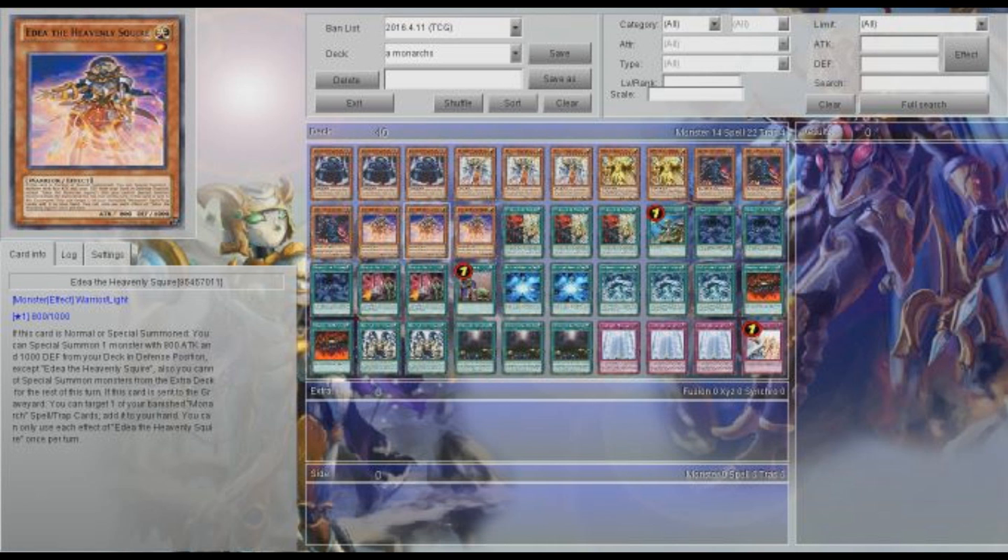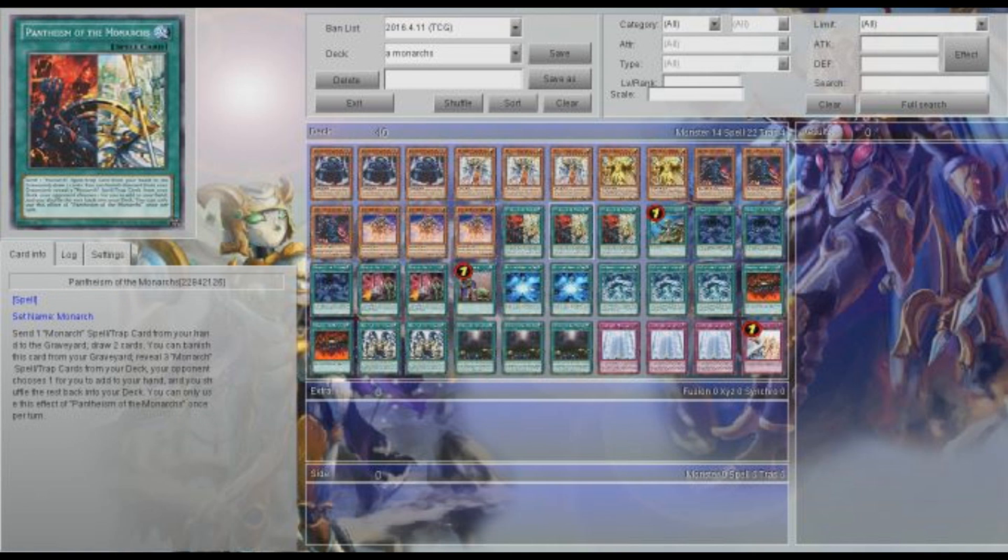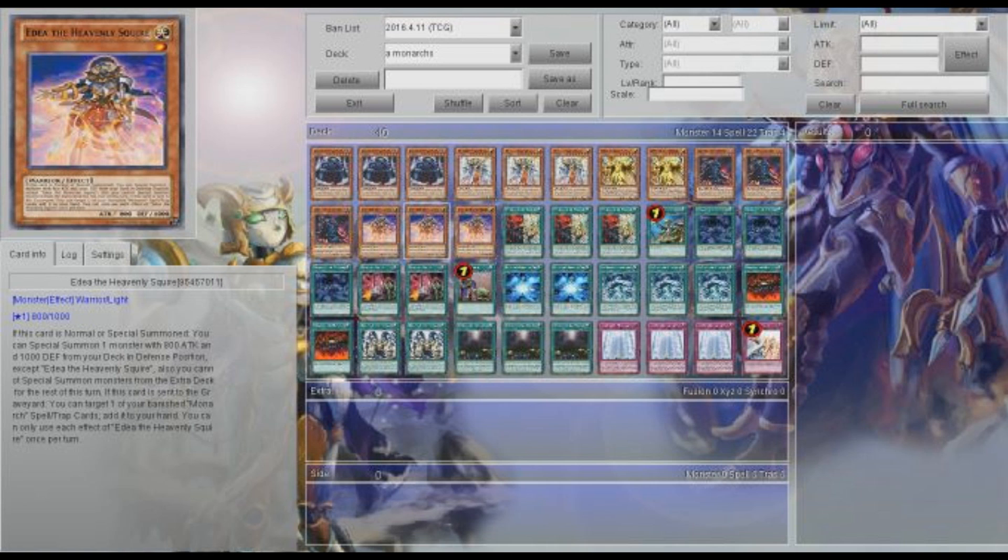Seeing Aedia is great because now you can do even more combos, since it will add back a banished Pantheism. These are definitely very useful and very powerful for just getting out another tribute.